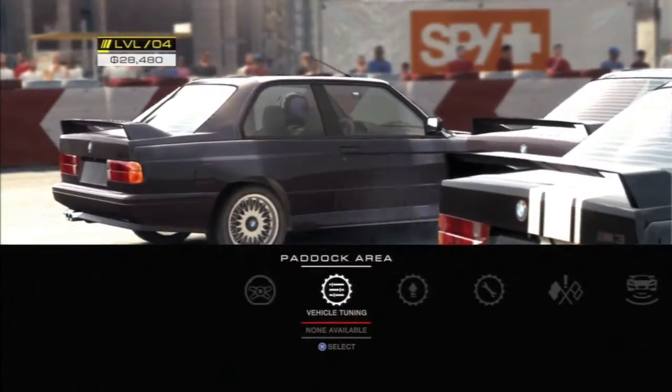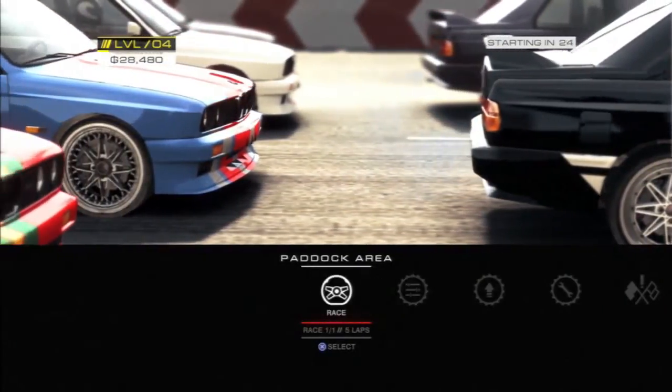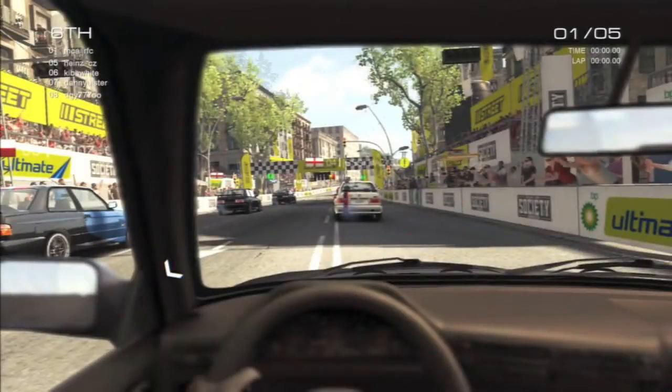Hello and welcome to this Grid Autosport online race. It's kind of odd — I selected a Golf for this race but it seems like we're all driving Beamers. We're here in Barcelona, and yeah we are driving Beamers, so I did select a Golf but anyway. We're at the Fountain Loop and we're doing 5 laps — very short circuit.